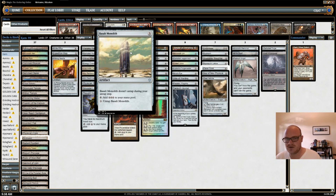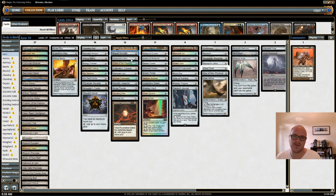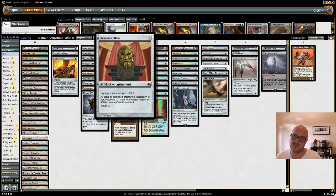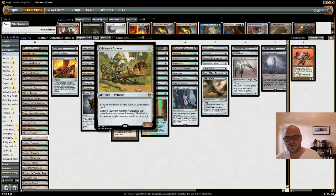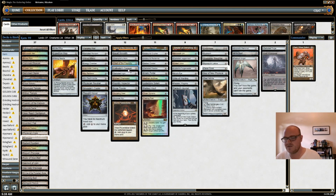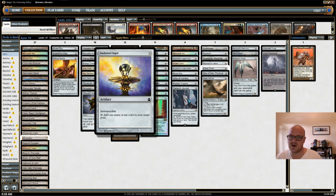Basalt Monolith is a pretty good mana rock that helps me ramp more quickly into doing more powerful things, and Karn can turn it into a creature. Champion's Helm can give Karn hexproof and can also be turned into a creature. Chief of the Foundry pumps all my artifact creatures, and then I can turn my whole board into creatures — that's pretty sweet. Cultivator's Caravan is similar to Smuggler's Copter in that I can crew it with Karn when I need to, and it helps me ramp. Darksteel Ingot is indestructible, meaning I can turn it into a 3/3 indestructible creature, and it also helps me produce more mana.